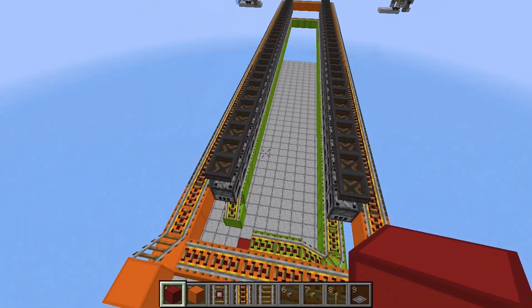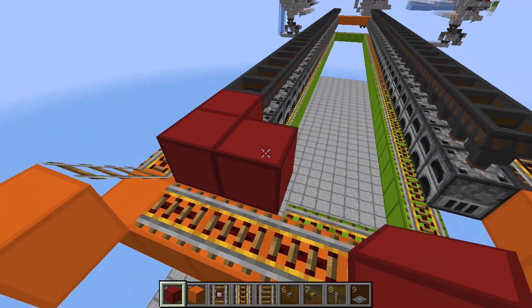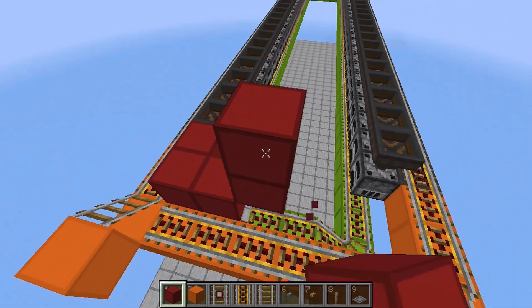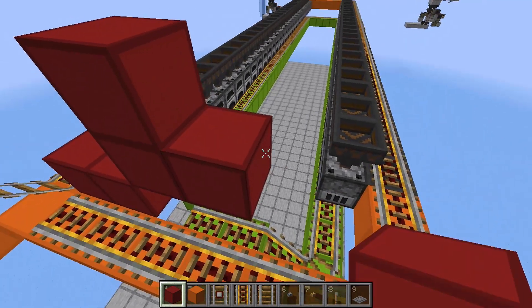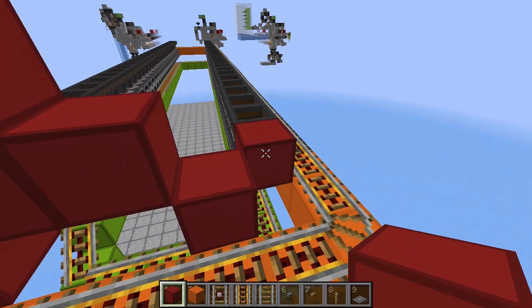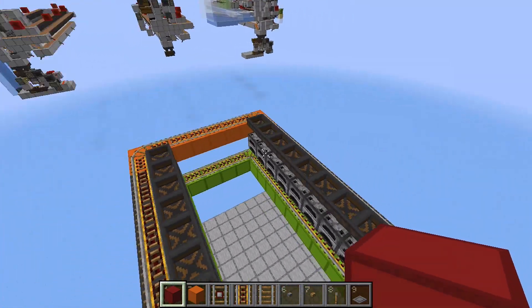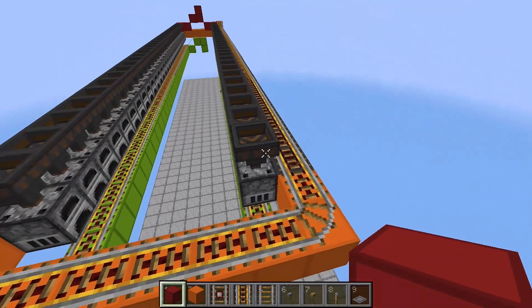Now we can build up the input rail line. Place two blocks over here, go one block this way, two blocks up, one block down, then another block down connected to these hoppers over here. And here on the other side, just connect the two sides together.